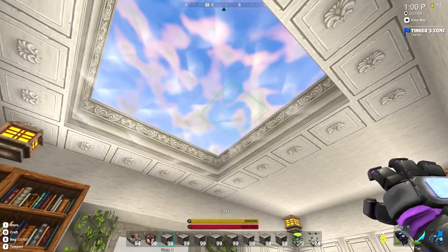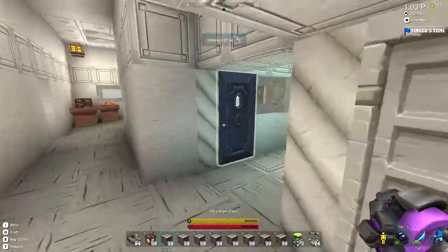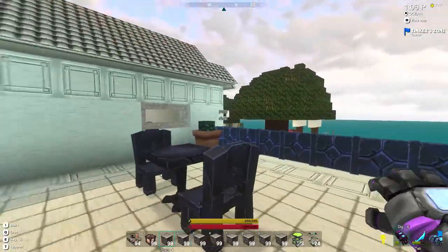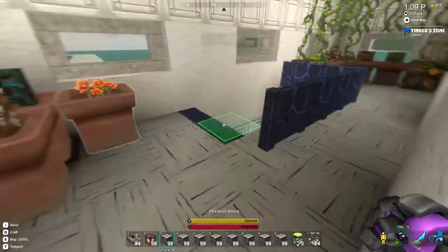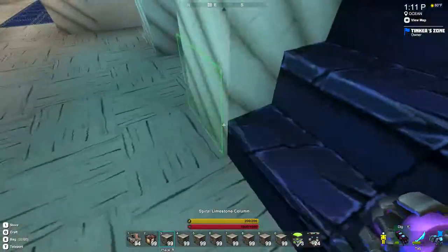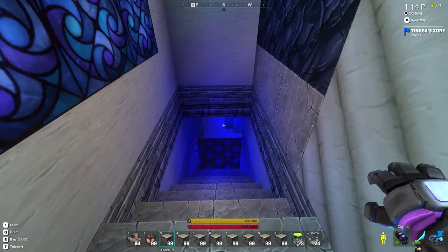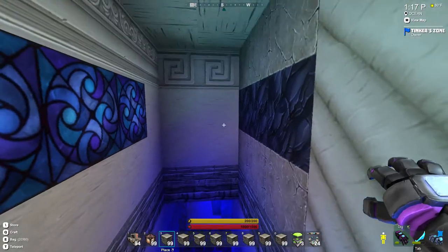Here is the master guest room. This one does not have stained glass — it's regular glass, so you can look up and see the sky above you. Then of course we have an outside patio here on the roof.